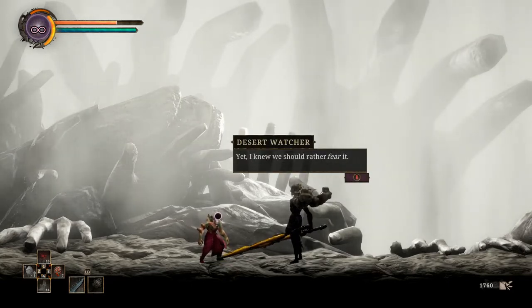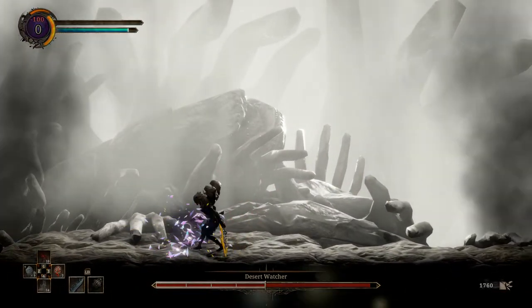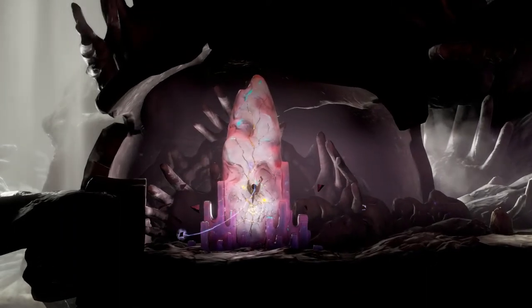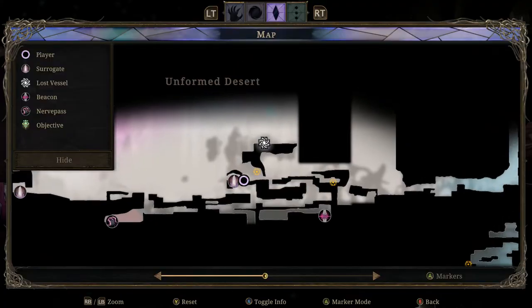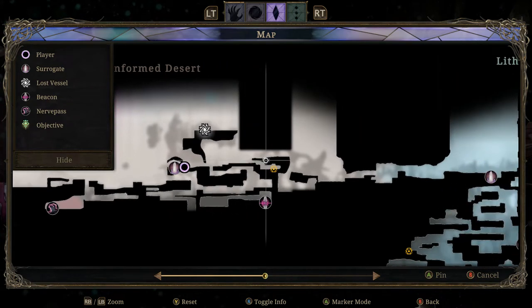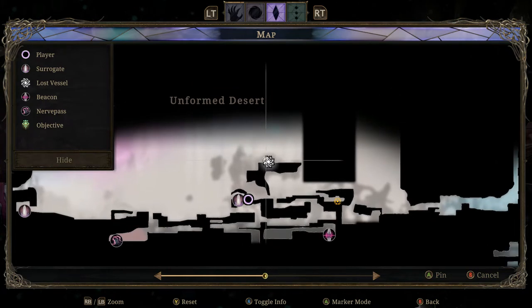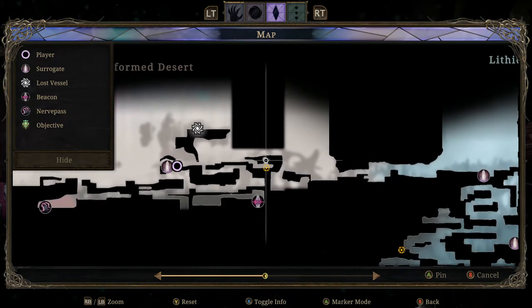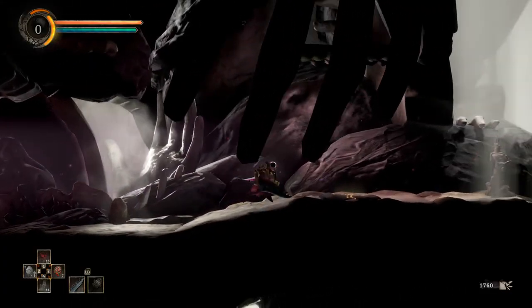'The coda foretold your coming and with great joy. Yet I knew we should rather fear it.' Okay, well that was quick. I don't know, of all the things I expected we might find - not that I spent a lot of time thinking about what we might find - the mini boss wasn't one of them. I was thinking of just quickly climbing up, picking up whatever items there might be and then checking out this next area, and that would be that. But I guess I found myself something else to bash my head against.